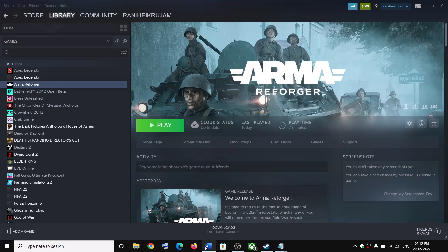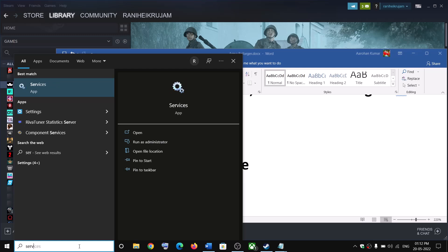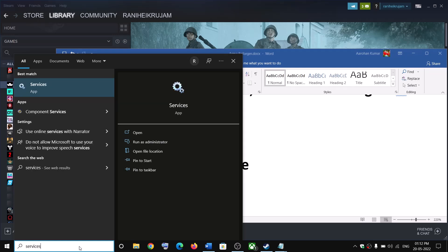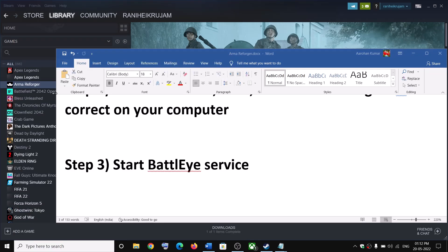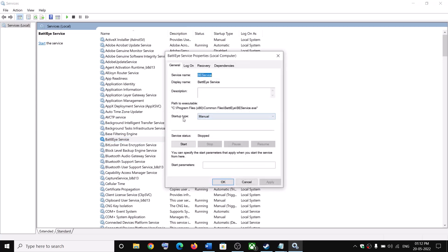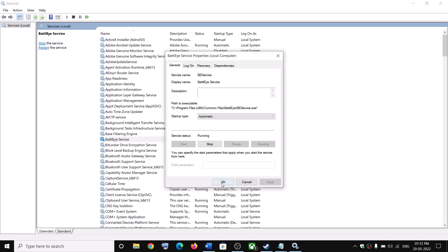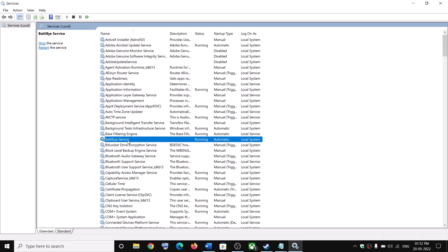The next step is to start the BattlEye service. Type 'services' in the Windows search box and click on Services. Find BattlEye service and double-click on it. Make sure the startup type is set to Automatic, then click Apply and click Start if it is highlighted, then click OK. With BattlEye service selected, click on Restart the Service.